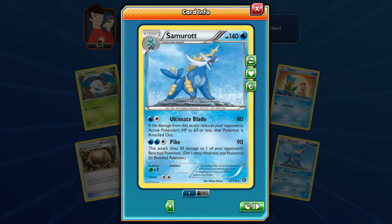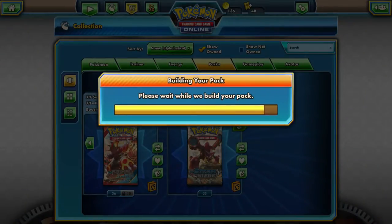Samurai! The ultimate blade — if this attack reduces your opponent's active Pokémon to 60 HP or less, it is automatically knocked out. I kind of like that, but it's very conditional. You have a 90 damage attack for three energy and 30 to avenge a Pokémon — two good attacks in general with 140 HP. It's a stage two but that's a powerful stage two. Third evolution, third form — yeah.